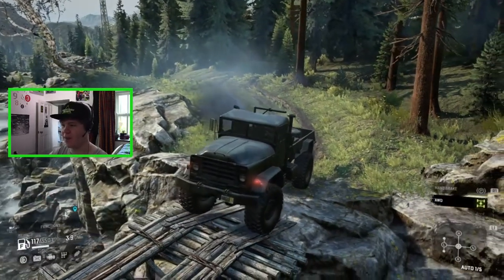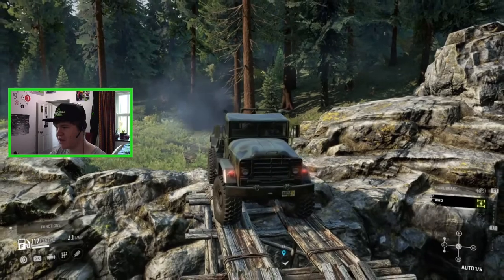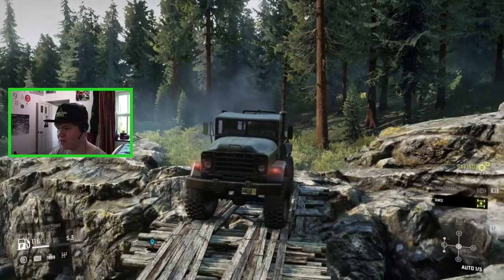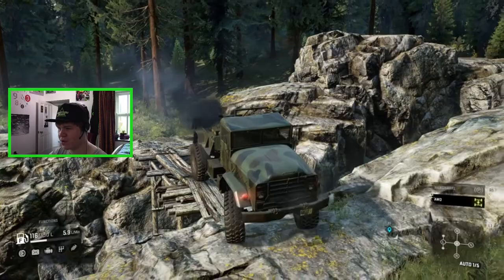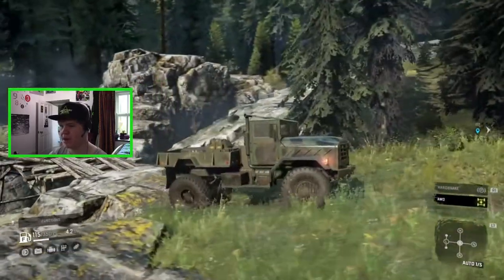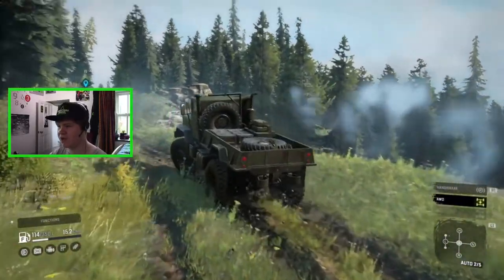The bridges can't collapse, which is what I've discovered, but you can still fall off them. You can see that the tyres on this truck are pretty wide. So I'm just going to go nice and slowly. There we go, we are mostly across. It's kind of like one of those Top Gear episodes when they have to cross one of those really high bridges or something.